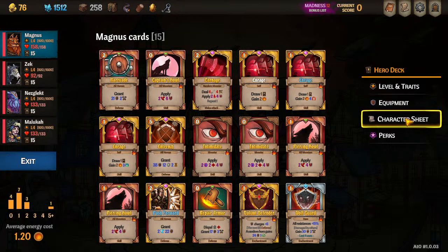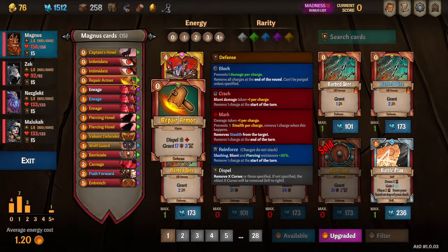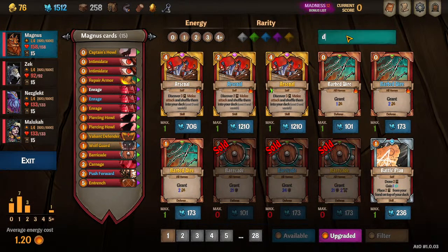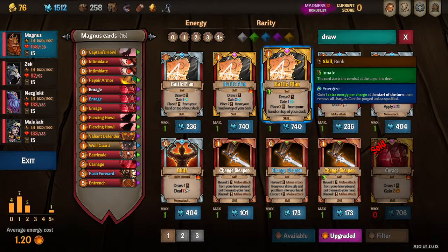In general you just want plus speed or 'at start of combat gain Fast,' and then Sharpie will make sure you maintain at least one stack of Fast. You should have the Fast perk — I didn't in this run. You always want all Resistance, but speed is honestly Magnus's most important stat — making sure he goes before the enemies so you can get those AoE blocks and self-blocks out before the enemy does their turn. Levels — we're just going down the right side, nothing to see there. Let's go to Act 4.